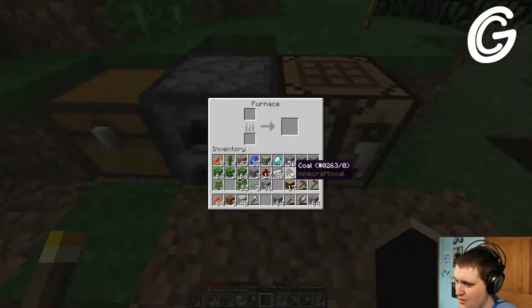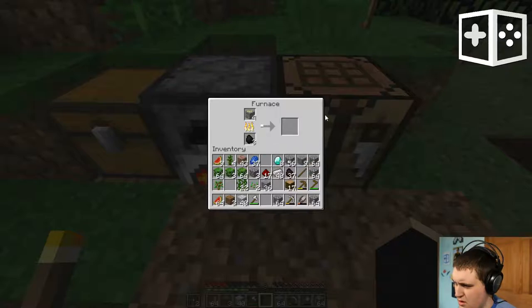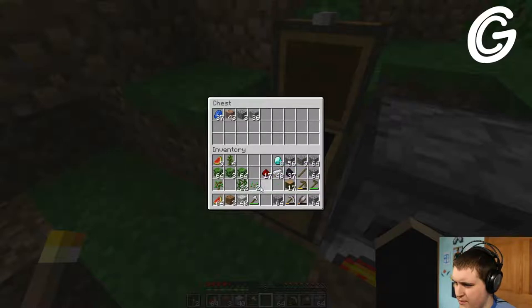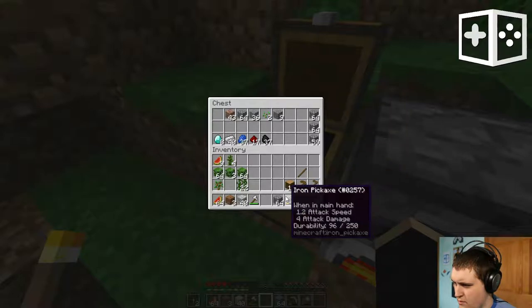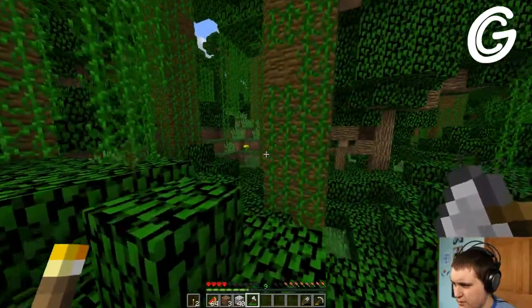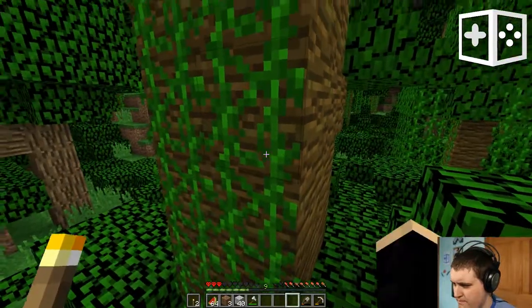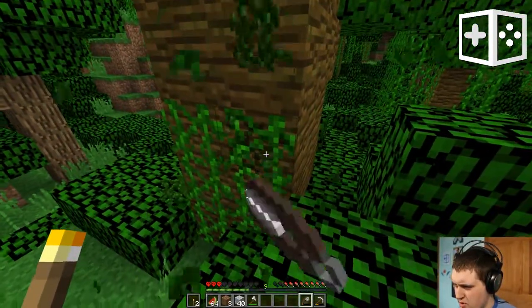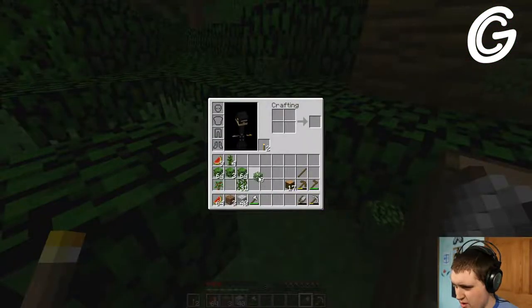That was not how I was expecting to start this episode. I'm going to throw some coal in there and actually get to smelting the gold. Can't tell if I lost anything of importance. I'm going to go snag that tree that I was working on yesterday, because there's still quite a bit of tree left over. Those are all oak leaves though, aren't they?